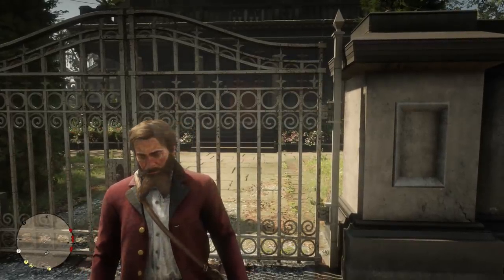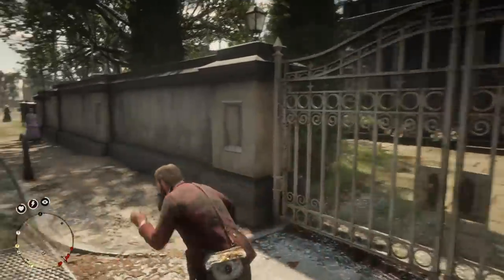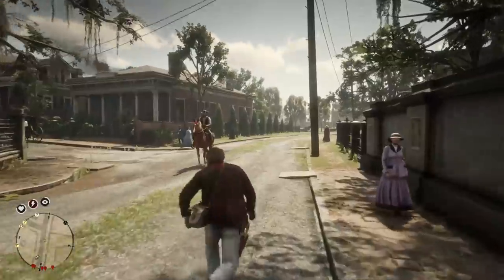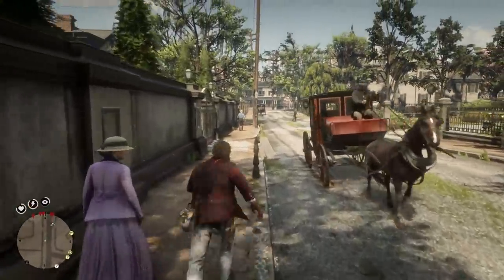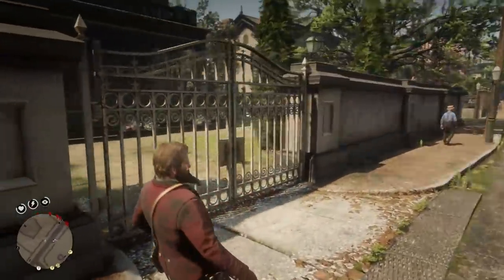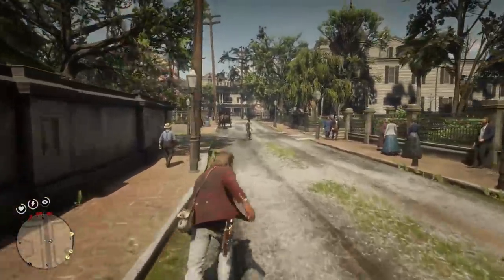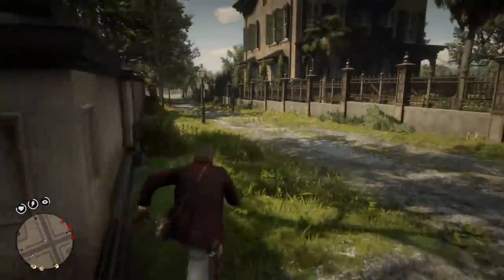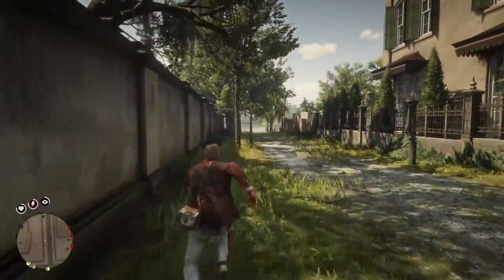Now, we're at Angelo Bronte's house here, and looks like we got some guards, so I don't want to attract attention as I'm getting inside. I would like to maybe try and get in the back — it's usually a little bit easier that way. If I kill anybody out front, I'm definitely going to pick up some witnesses, and we don't like witnesses. So, let's try and get in the back here.